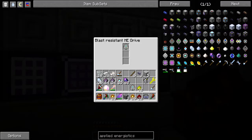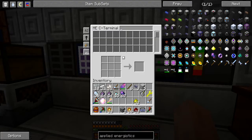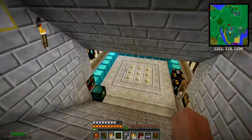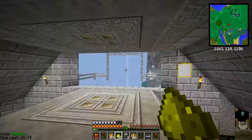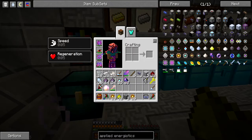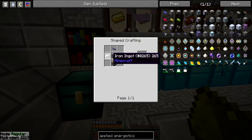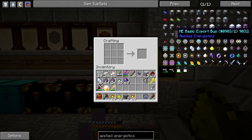Let's quickly plug these into this thing. I got access to nothing - too excited about nothing yet. But let's see. What I want to do now is just move all my main things into these 64K storage drives. I think it's import buses that I need for that. And import buses are not too cheap, but it will be worth it - saves me a lot of time.